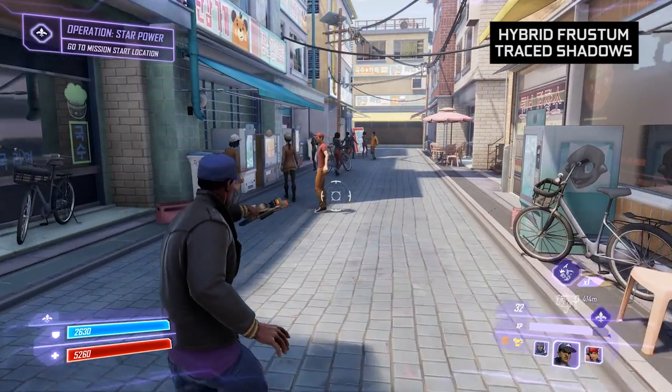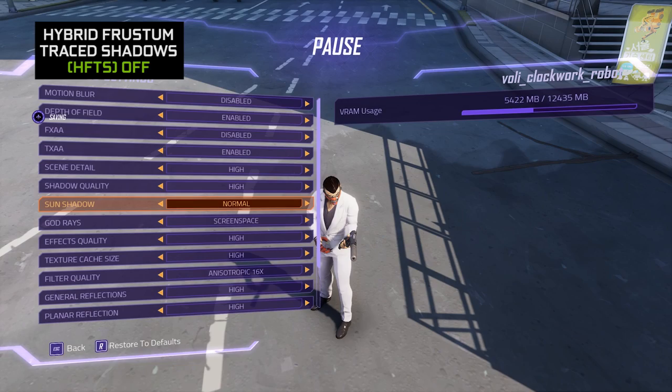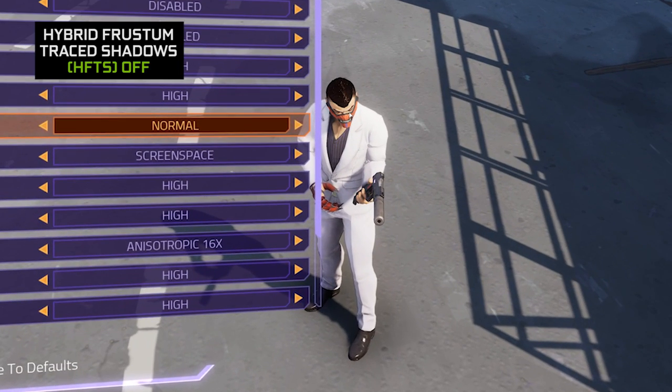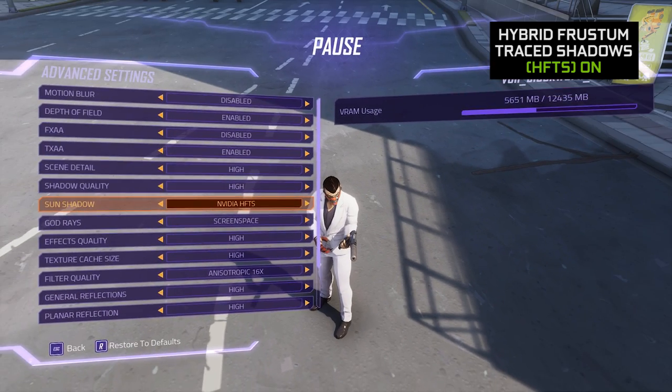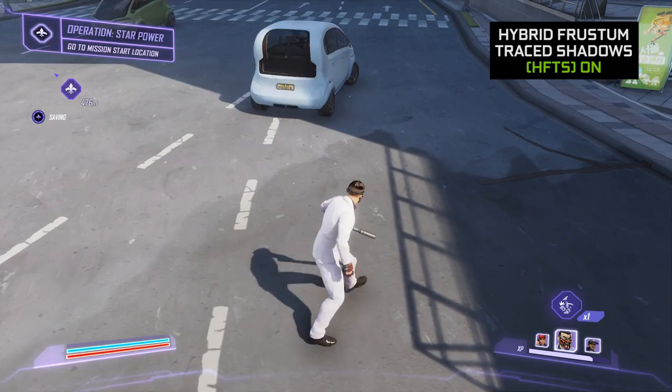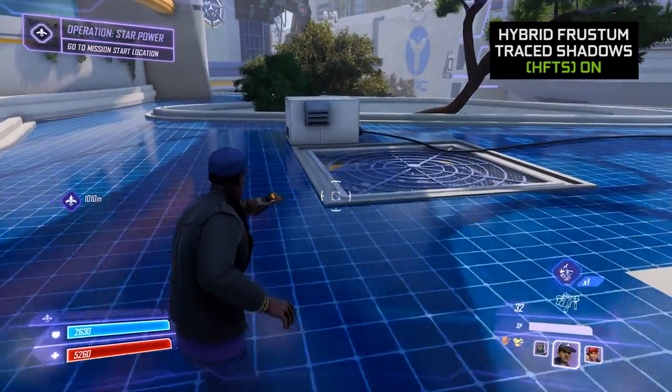And then you mentioned fancy shadows — Hybrid Frustum Traced Shadows. So when you see this in your game, what does that do for you? Again, it's kind of like god rays — it makes it look more believable. The shadows, you get the soft shadow part coming in where something's farther away, has a softer shadow. It goes to a hard shadow where it connects to the object. It picks up all the little bits hanging off your character, you can see all the fine details. It looks realistic to your eye — it's pretty awesome looking.